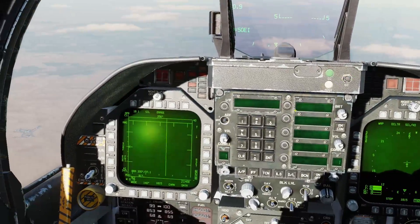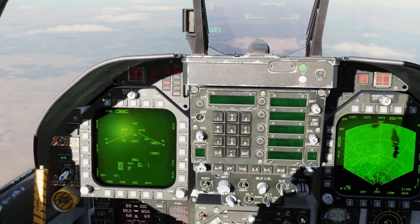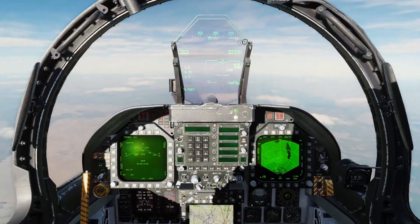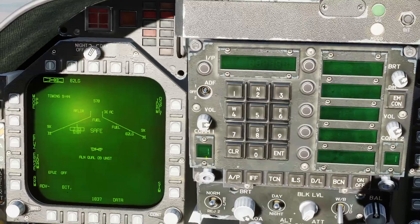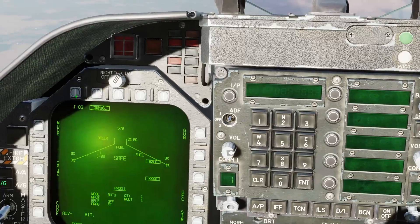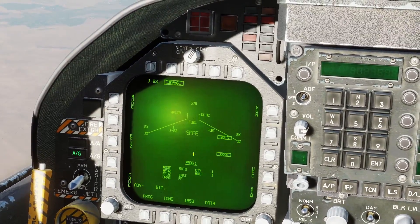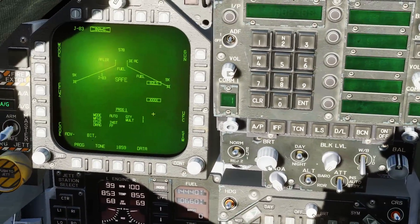So we'll get into this now — air-to-ground mode. We'll do our guided bomb first. One other thing before we do this: JDAMs have an alignment time because they're GPS-guided — they have to find satellites, and there's also a backup INS guidance system. That takes a couple of minutes. Normally you'd do that on the boat or at the airfield as part of your setup before takeoff. We'll go to our 82LG laser-guided bomb mode. Set this to auto, because we're going to be doing straight-and-level CCRP bombing. Set the fuse to instant.